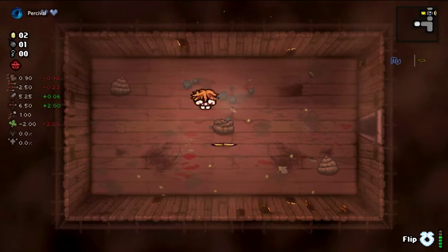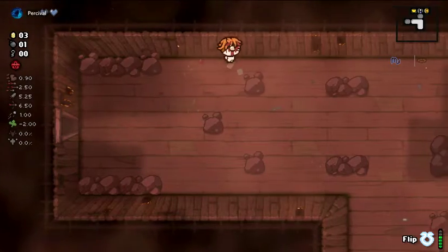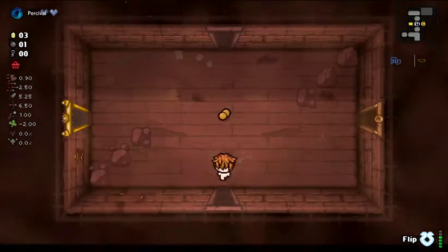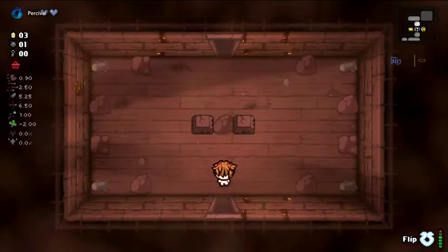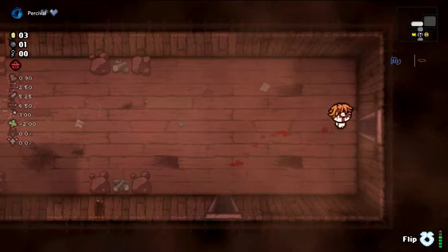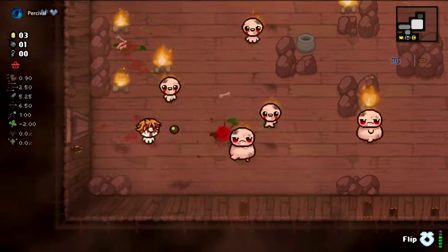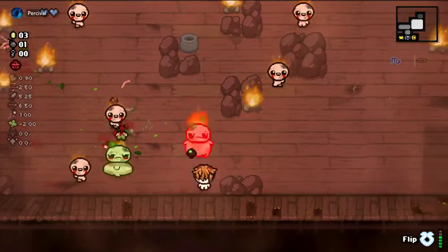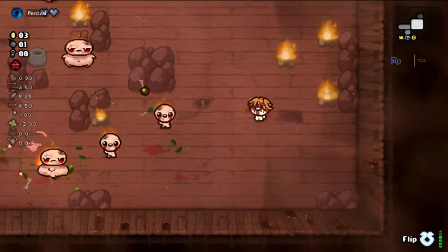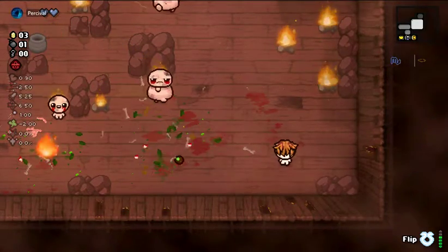A-side suffers a lot from the range and damage issue. B-side suffers from lack of speed and tears rate. Unfortunately, you won't probably find yourself in a situation to remedy these issues during the course of your run, because it's just whoever happens to be A-side or B-side at the time. For example, A-side we gave Scorpio, even though we could have cleared one more room and given him damage. But we played it correctly.